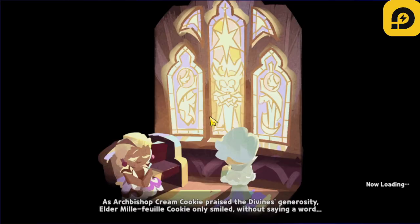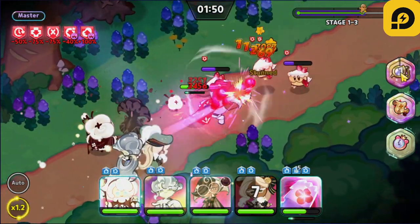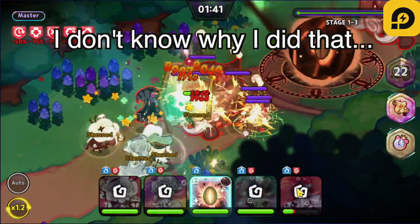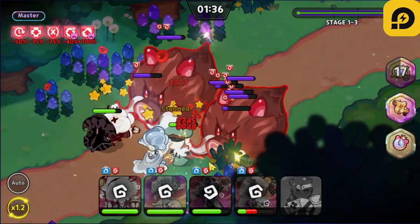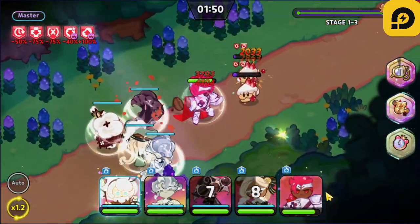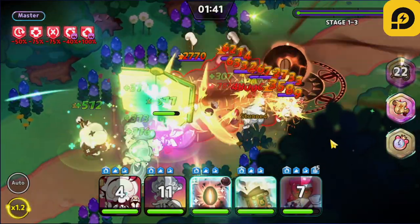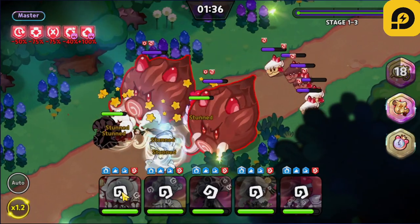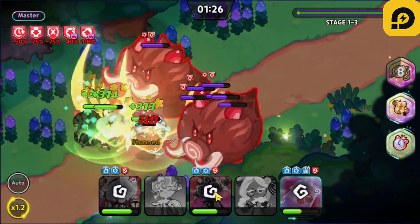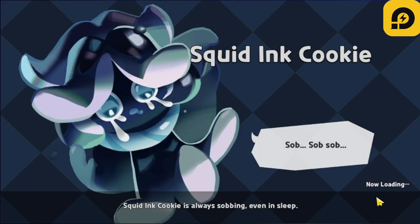We'll just tackle it one more time. I don't know how it's gonna go, but that's what we do here in the no cookie gacha account. This is one of the best runs I've had so far. I'm gonna use Oyster and Cotton, and I want to get out of the stun and use Espresso. This one's kind of dangerous — we got stunned already, Eclair died. Maybe our cookies are just not strong enough to do this as of now. The scroll level does matter, and ascension or promotion is gonna be the next thing we can work on.